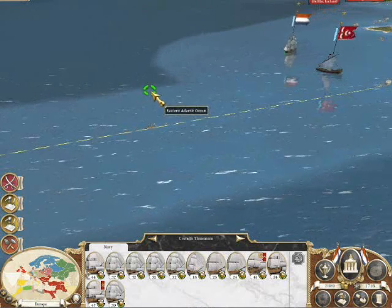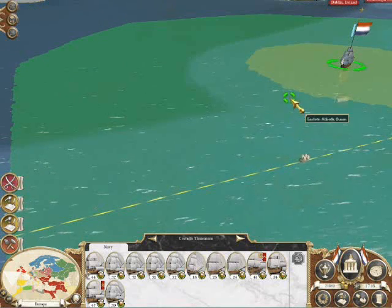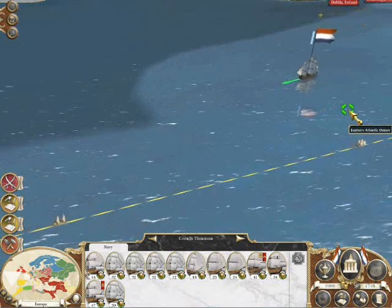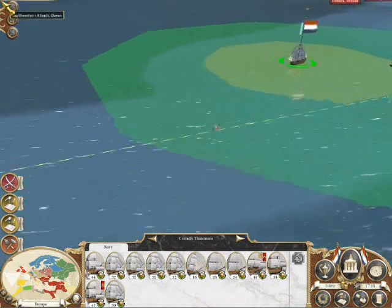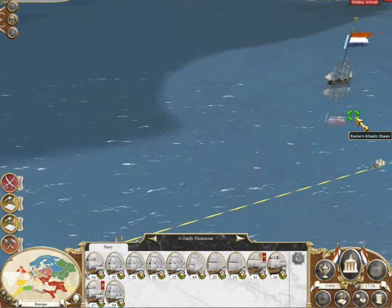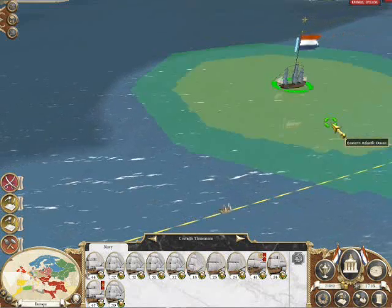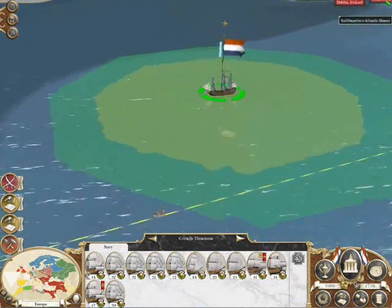We've just had the turn end and I noticed some Spanish ships go this way. It looked like four, maybe five boats, so I'm going to see if I can find it, inching forward until you see that sort of lighter area that's coming around. That's the fog of war removing — as my chaps up there in the crow's nest, that's how far they can see. Are we looking out for that Spanish fleet? Hoping that it will appear any minute.